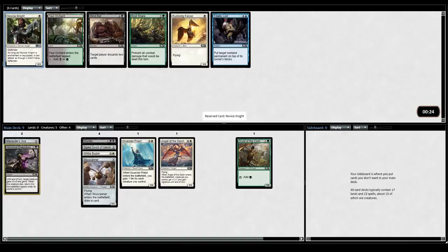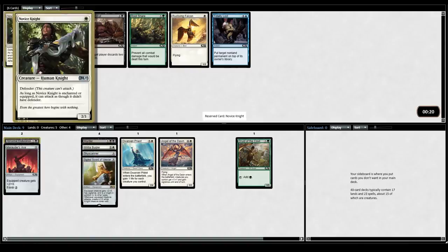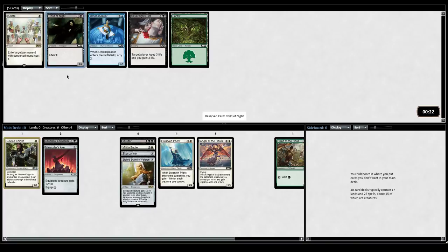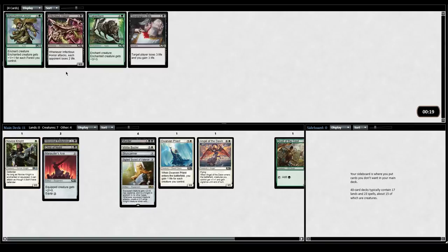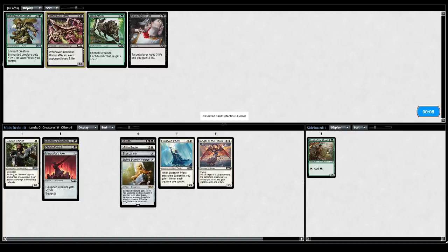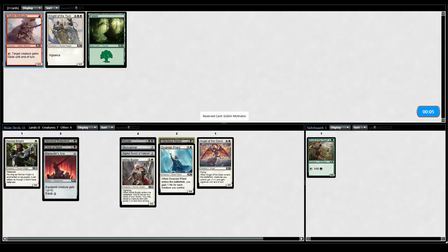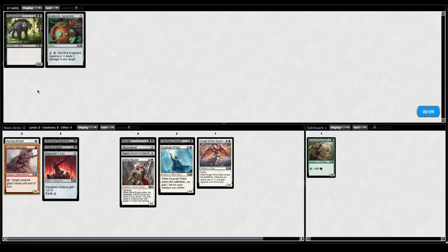Novice Knight or Rustwing Falcon — I have two equipments, the Axe and the Sword, so this card could actually be getting in for damage. Seeing a lot of Foul Orchards. I'd probably play the Falcon now that we have all this equipment. Child of Night — so we could be in black-white life gain maybe. Not in green for Blanchwood Armor. I really don't like this card, but you can hit it off the Bugler. The Fatty Knight versus Goblin Motivator — I suppose red could be a direction we're going, but I just don't see myself wanting this Knight. Bog Stomper — that's got to be better than this Apparatus, just a big fatty, though we don't have much removal yet. I'll take the Stomper.